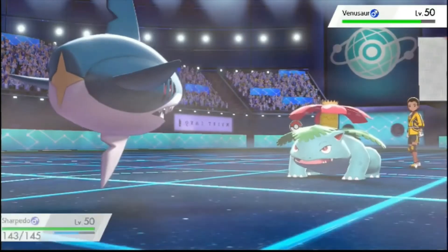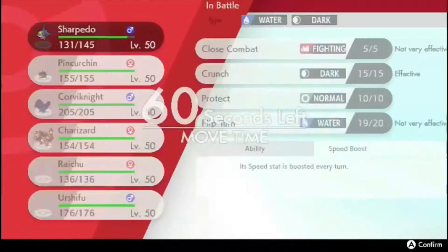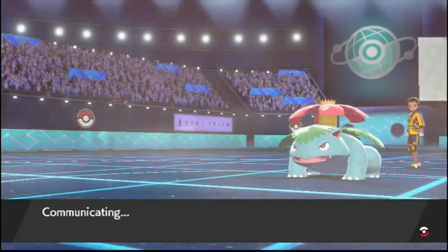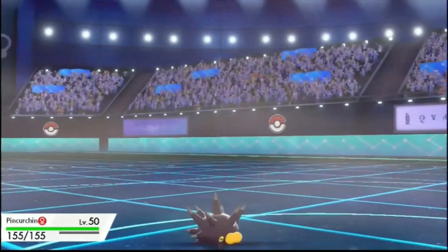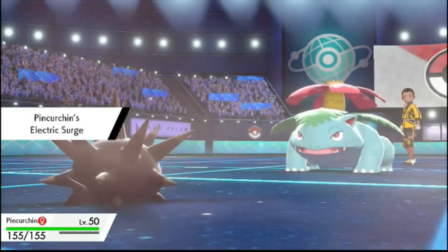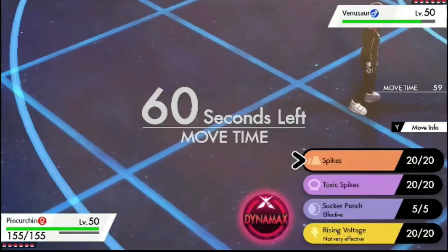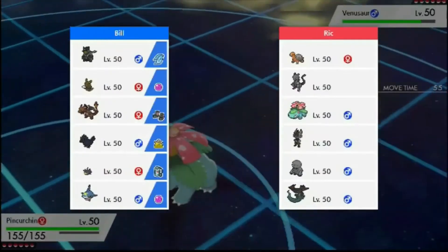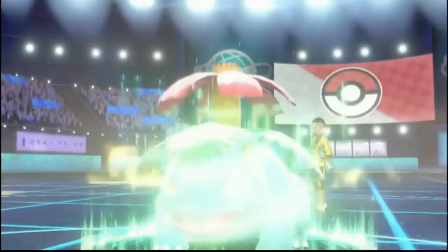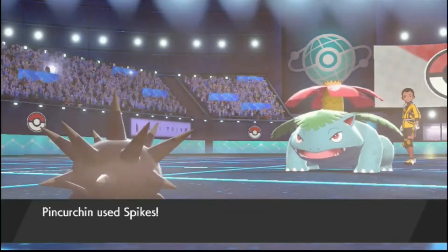Yeah, that was like nothing — a little bit of Life Orb damage on Sharpedo. I'm going to go Pink because Venusaur in the sun kind of really just destroys my team. I need to get the surge up to make sure Raichu's faster when Raichu comes in. I don't know if you can kill Pinkurchin in one hit from here, so I'm just going to Spike up. Spikes break any sashes on anything else if Raichu wants to sweep. So we've got a plus 2 Venusaur in the sun — plus 2 Chlorophyll Venusaur in the sun. We get the Spikes up, that's cool.